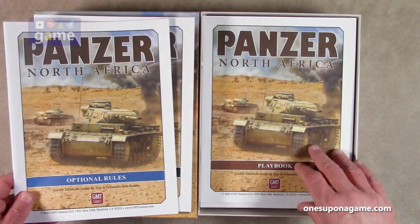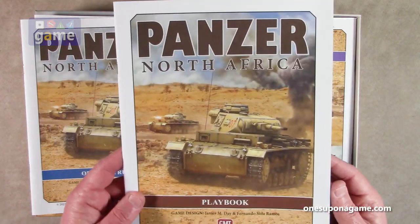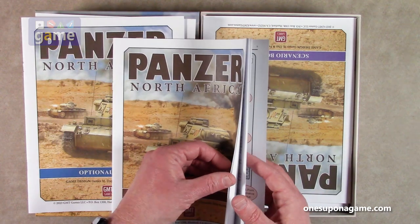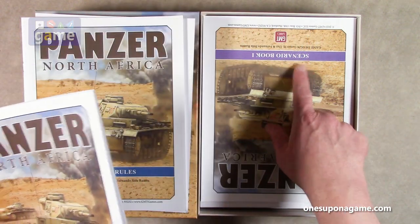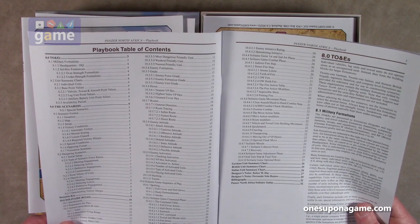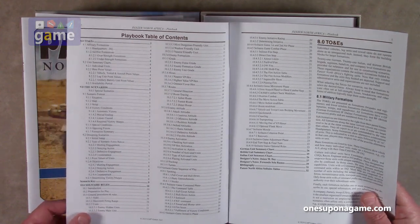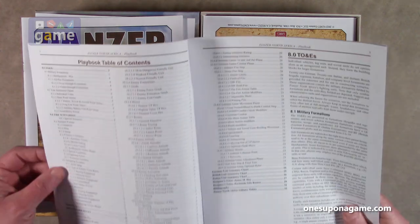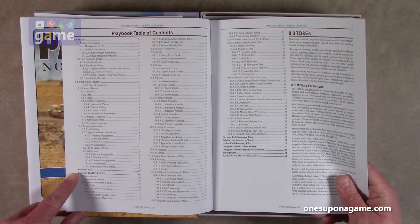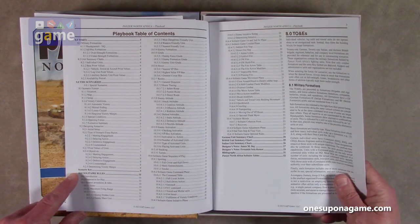So we have the optional book — they all have nice artwork on them. Now we have the playbook, which covers the TOEs as well, then talks about the scenarios and how to use them. It's only a couple of pages long, pages five through eight. And then we have the solitaire rules in here as well. The solitaire rules go from page 10 to page 23 — so that's 14 pages inclusively.